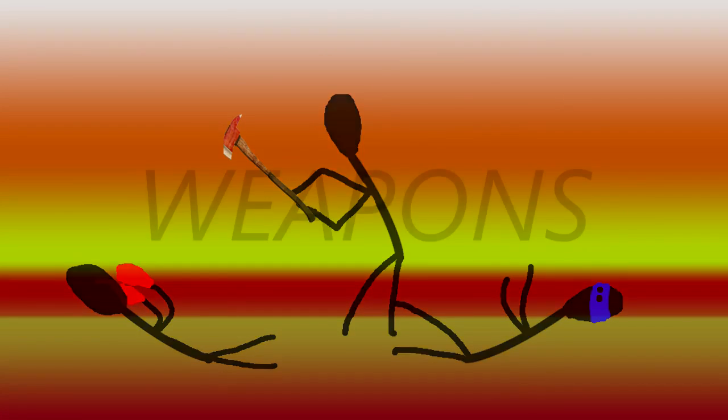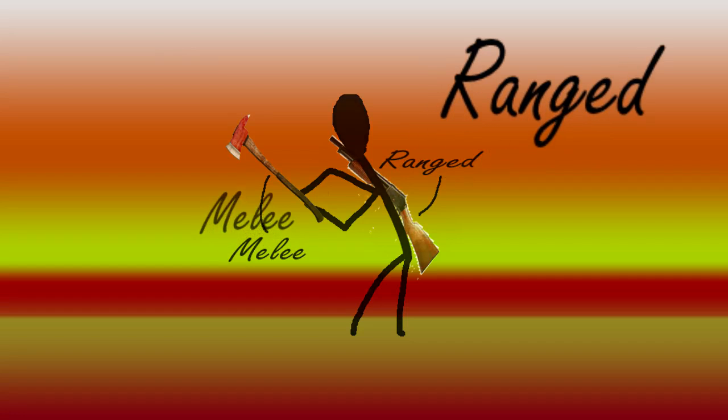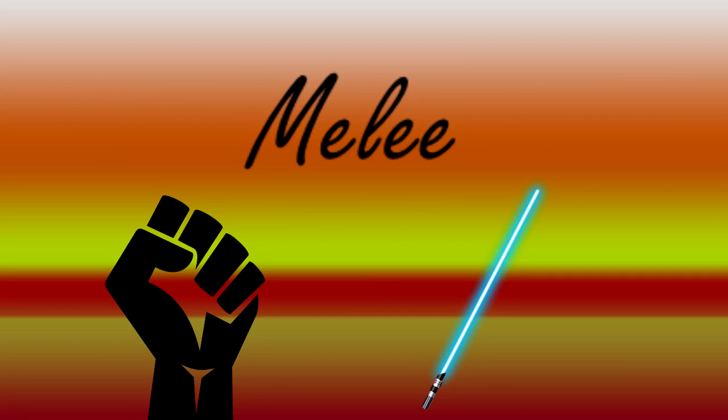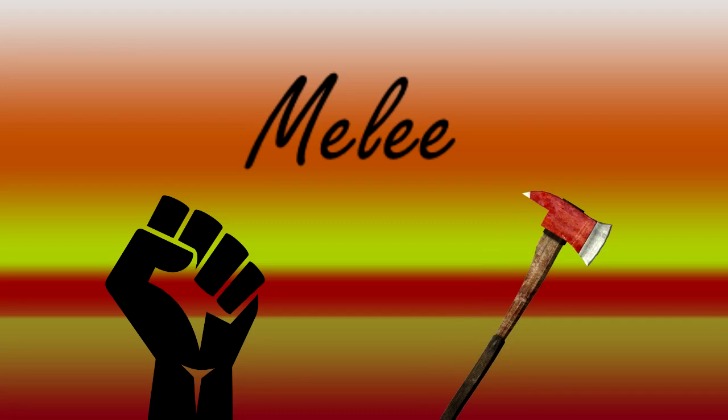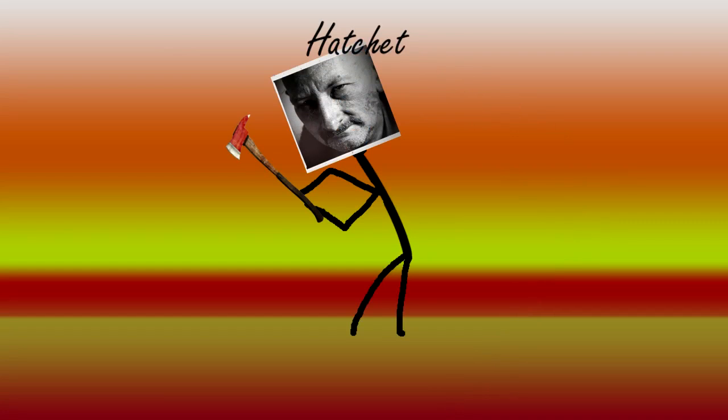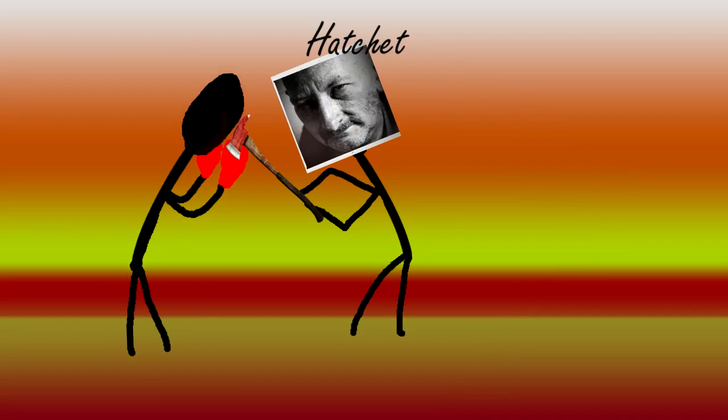Every character can have two weapons equipped at any one time — one ranged and one melee. For this reason, I'll split all the weapons into two groups, aptly named ranged and melee. Melee weapons are used to beat your opponents, and can range from your own clenched fist up to a hatchet, as it is known in the game. Joking aside, any grade character gains a significant boost from a hatchet, and even grade C characters have been able to kill unprotected opponents in one hit with it.